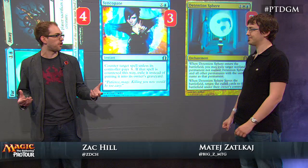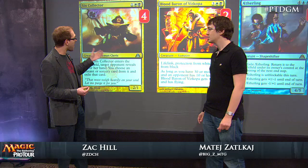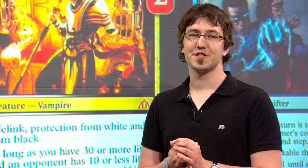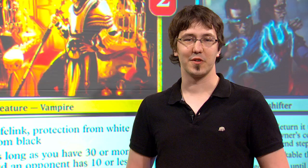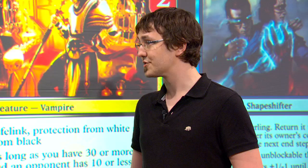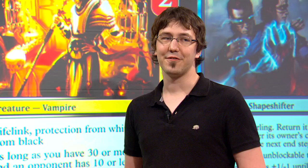And then Detention Sphere, of course, takes care of the threats that you can't Supreme Verdict, like Lotleth Troll that you mentioned. It's very versatile. Now let's look at how you actually end the game. You were talking about Sin Collector — not necessarily very intuitive to splash black for a three-mana 2/1 in a control deck. Why is Sin Collector so important? Mainly Sin Collector is a great card because it serves two purposes: against aggressive decks, you play it, you see their hand — usually they have Putrefy, Advent of the Wurm, Abrupt Decay, Dynacharge, Mizzium Mortars — a lot of cards which might not always be good against you, but you get the information and discard their best instant or sorcery. Against the mirror match where the opponent has Sphinx's Revelations, you just want to have four. It's so efficient and it can block as well.